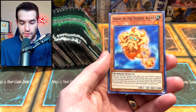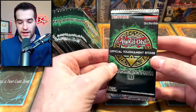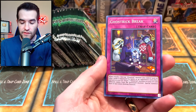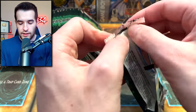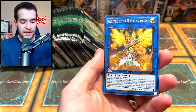We then have the Nordic Beast, the Diverge of Nordic Alfar and the Ogdodic Token again. I think I would like to pull Fusion Destiny the most as an ultimate rare — right now it's just a super rare as the highest rarity, so this is definitely making it a little bit more cool. What do you guys think about OTS-18?